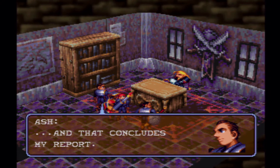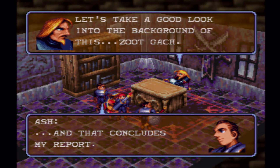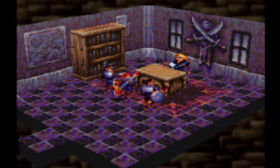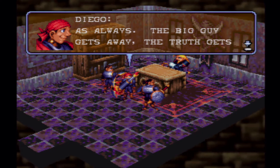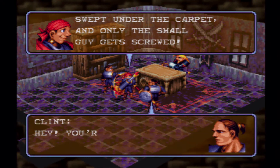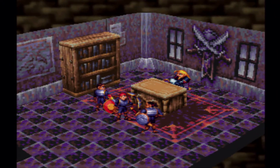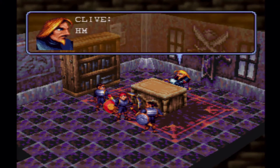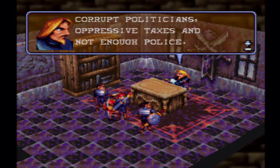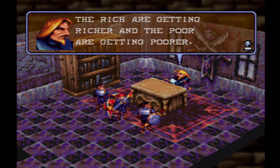That concludes my report. Well done — let's take a good look into the background of this Zoot Gatch. As always, the big guy gets away, the truth gets swept under the carpet, and only the small guy gets screwed. You're right — there are lots of things wrong with this government: corrupt politicians, oppressive taxes, not the police. The rich are getting richer and the poor are getting poorer.